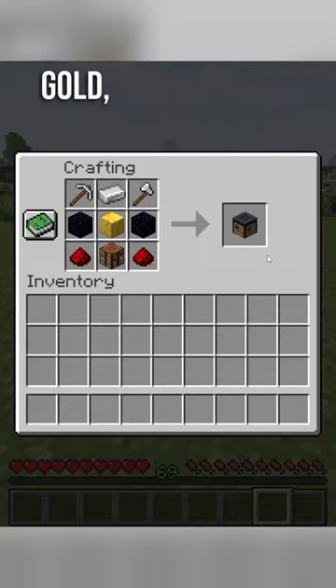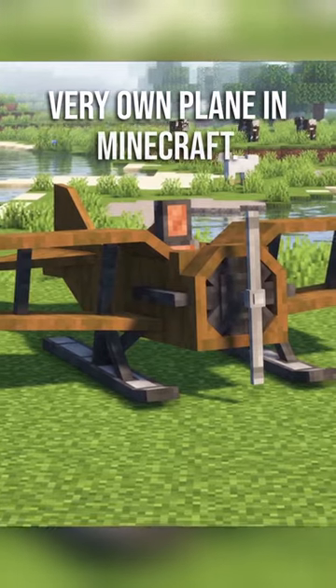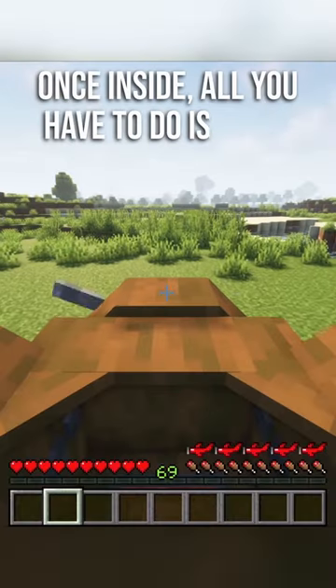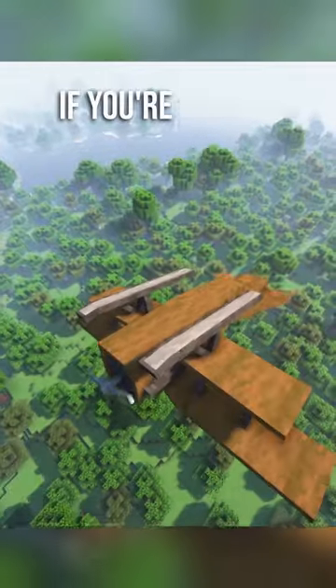With a couple iron tools and some gold, you can make the plane workbench. This allows you to make your very own plane in Minecraft. Once inside, all you have to do is start it up and you can soar through the skies, even doing some tricks if you're feeling special.